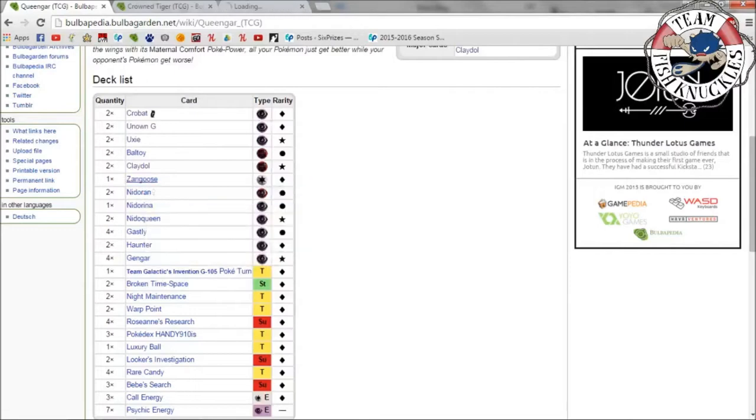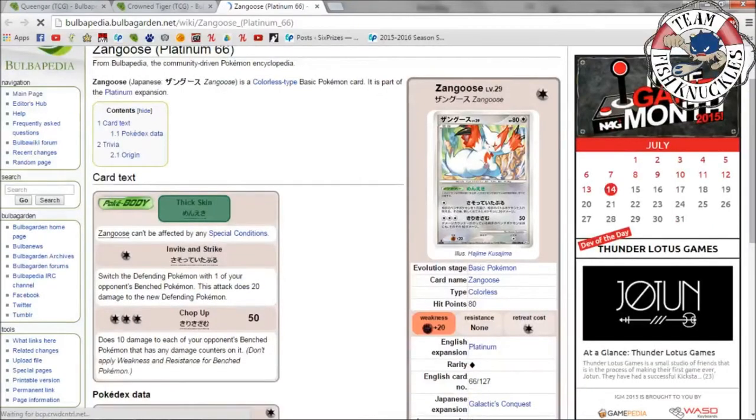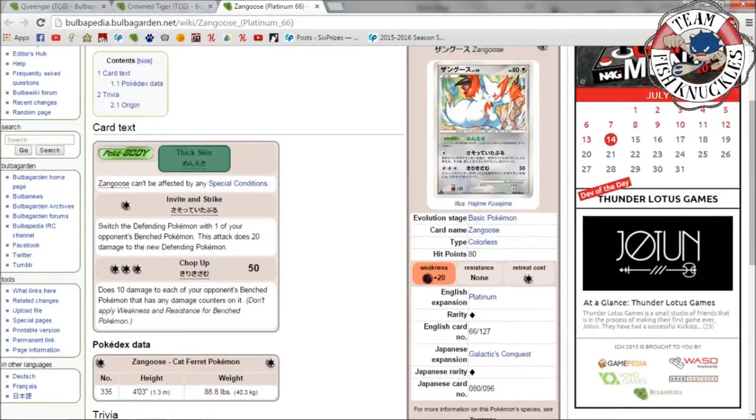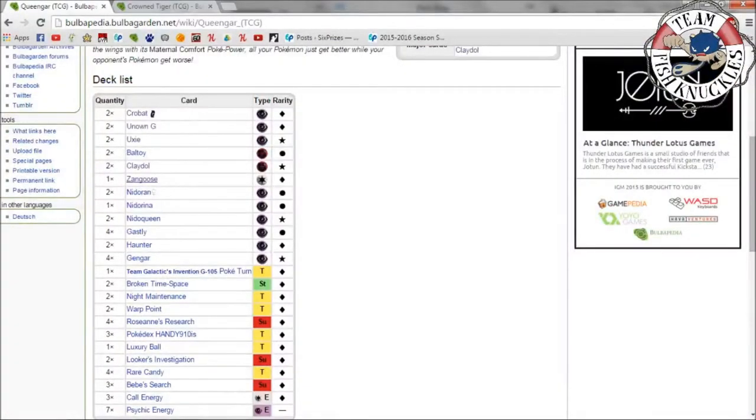Next up we have Zangoose. Only one was played here — it's a techy card. Zangoose can't be affected by any special conditions, and its Invite and Strike switches the defending Pokémon with one of your opponent's bench Pokémon. Chop Up does 10 damage to each of your opponent's bench Pokémon that has any damage counters on it. I can't really remember exactly why it was teched in, but it's in the deck.